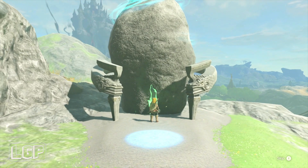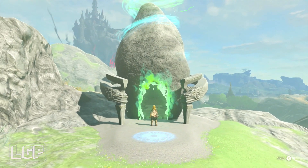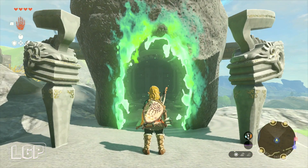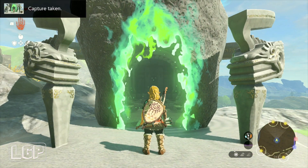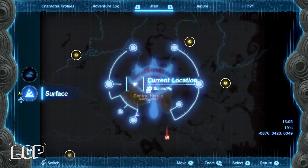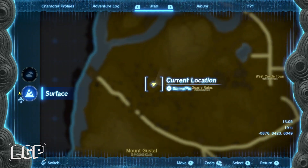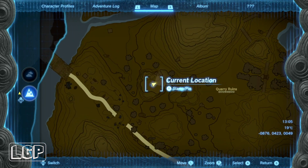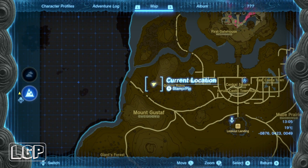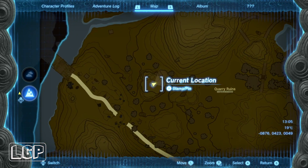They mention going northwest to go to the Rito Village because of one of the strange phenomena, and that's what I'm going to do. My first phenomena is going to be at the Rito Village. So this is where I am right now — I've only got the Hyrule Tower activated, so you can see the map right there. Quarry Ruins is very, very close to it.